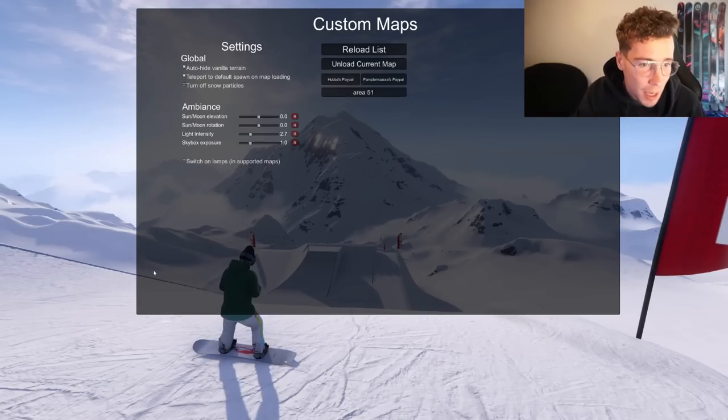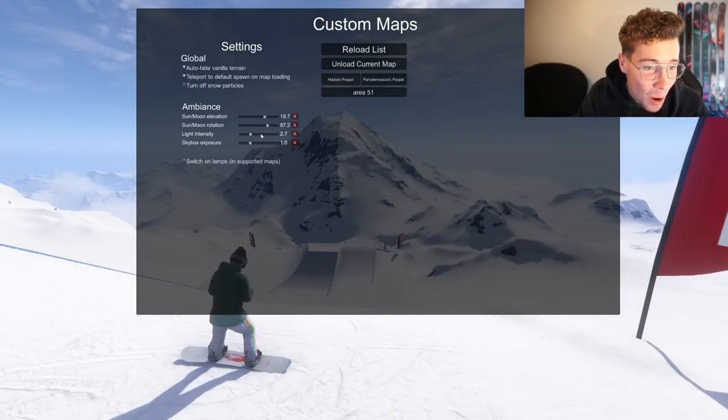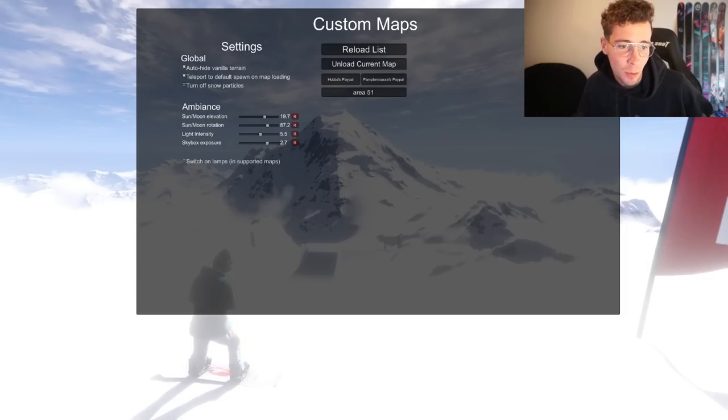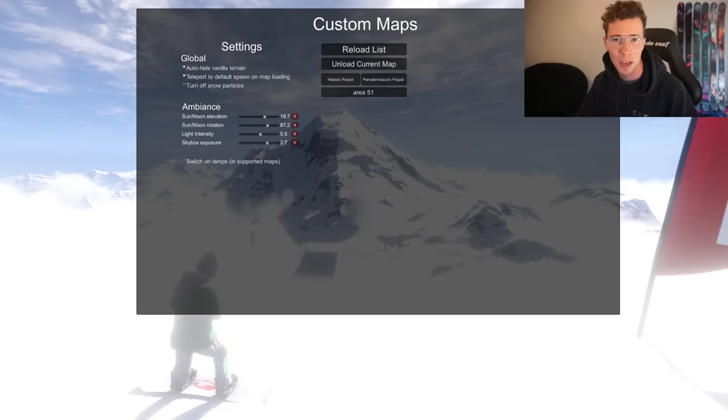Oh, that looks really nice. You can go ahead and change the ambiance. Wow — the sun and moon rotation, the light intensity, skybox exposure. You're now given the opportunity to change a lot of different settings within the ambiance of this game, as well as create ambiance presets within your custom map.